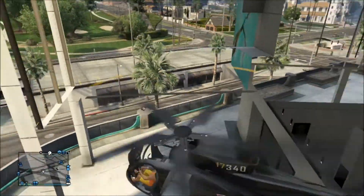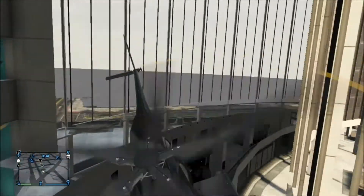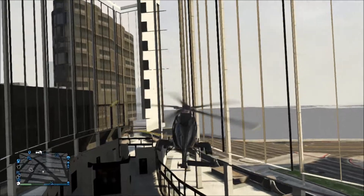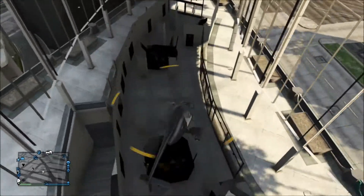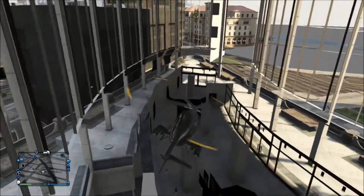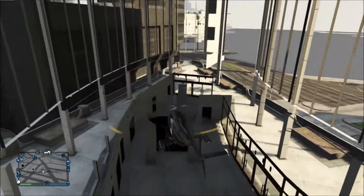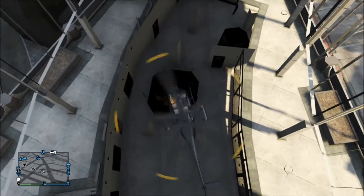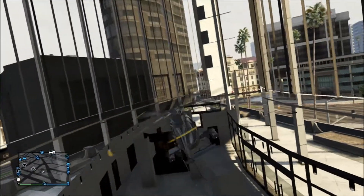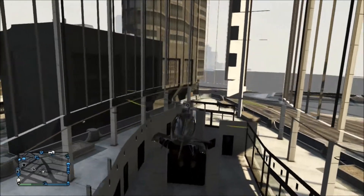I've come at it at a bit of an awkward angle, but you just want to go straight forward and into this part of the building. Try and make sure you're in the middle part, in between these two pillars — right in the middle of the building. Once you've done that, you're going to want to go straight down.